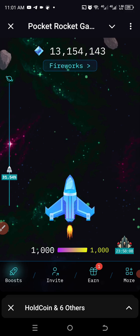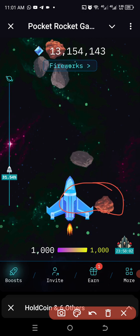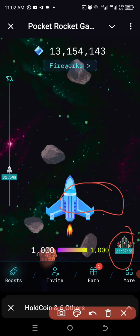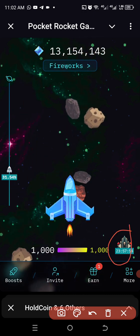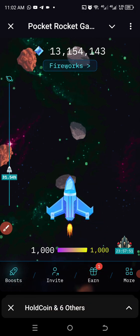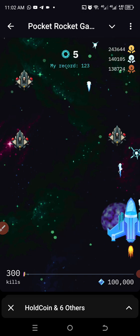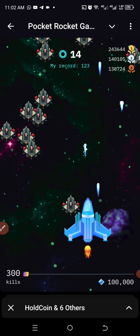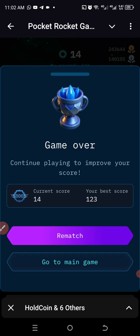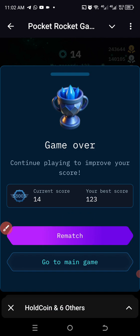There is also a game here on Pocket Rockets. If you want to play, just click on it and the game will start. You have to move the rockets and try to avoid obstacles — once it touches, that's it. Click rematch to start again.